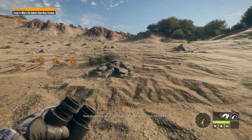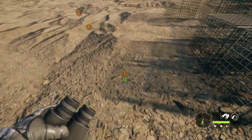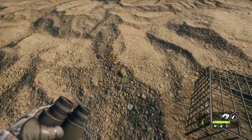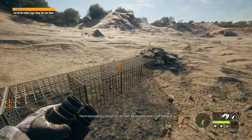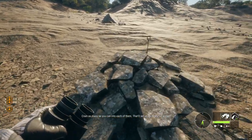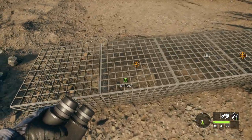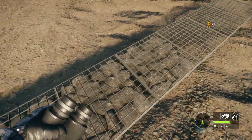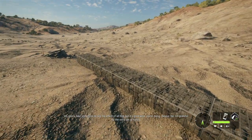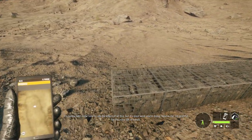There should be a pile of rocks there - line up the gabions first, then fill them. 'Never conspicuous enough.' 'Well, the important thing is that they work. Cram as many as you can into each of them - that'll set us up nicely for winter.' 'It's going to take some time to see the effect, but it's good work you're doing. I'm grateful for the extra set of hands.'